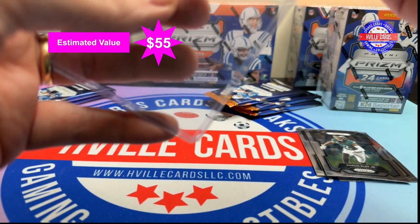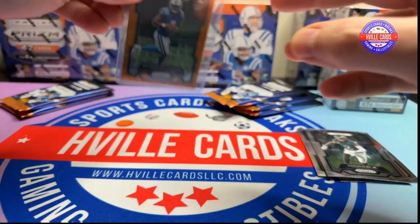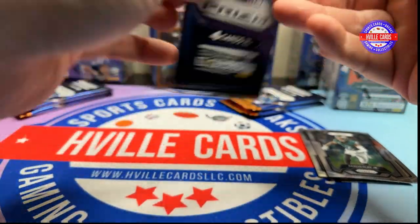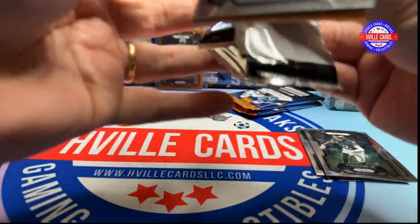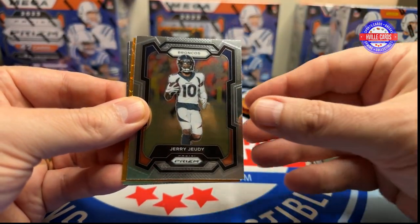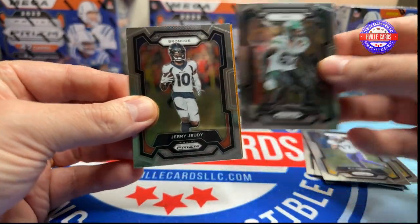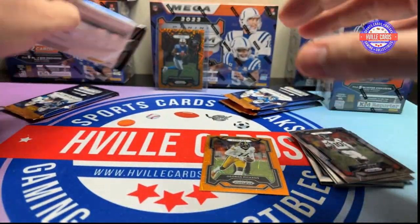Give me one of these. And there we go, it's the next pack. That's a card that could win the day right away. Alright, we got K.J. Osborne, Jerry Judy, CJ Mosley, and a George Pickens on the Lasers.